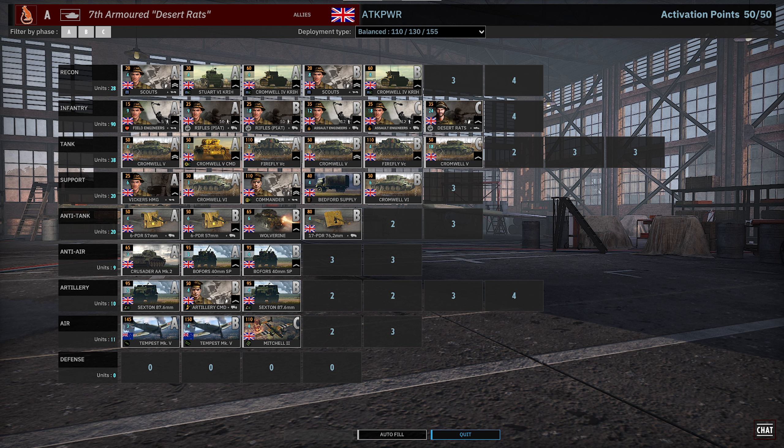The Tank tab has Cromwell 5s — lots of those — and Fireflies. I would have brought more Fireflies had I realized I wasn't playing 91st Luftwaffe, but that's all right. We have a couple of Fireflies to work with and then just Cromwell spam. The Support tab is great — you get up to three cards of Cromwell 5s, though we're only taking two, along with the Vickers and the Bedford.